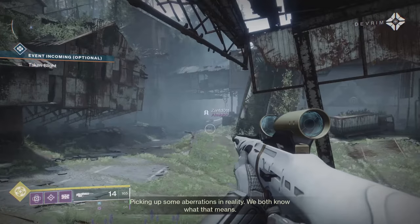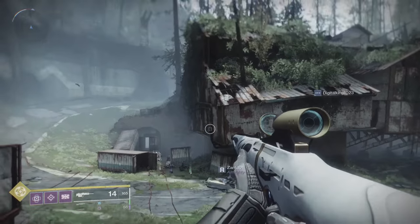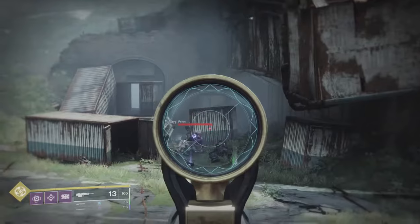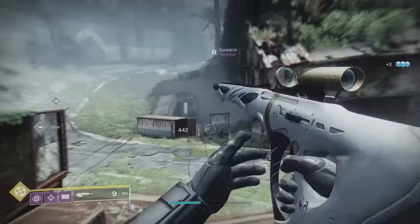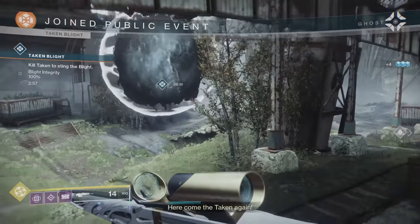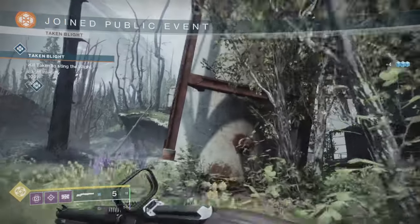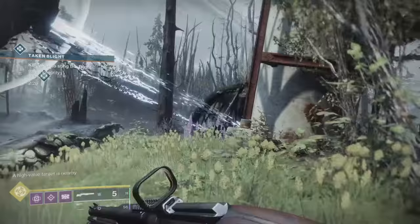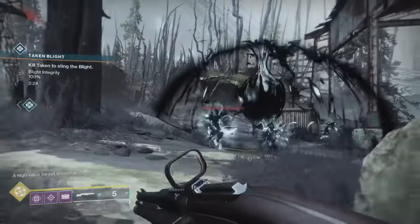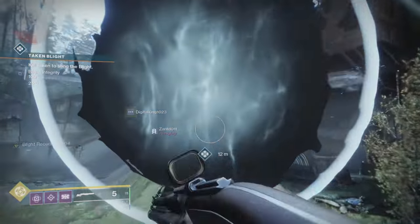Moving on to the one that seems like people don't know in the slightest — and one of the quickest if you know what you're doing: the Taken Blight. It'll tell you to kill Taken to hurt the Blight. Do not do that. I repeat, do not kill the Taken.